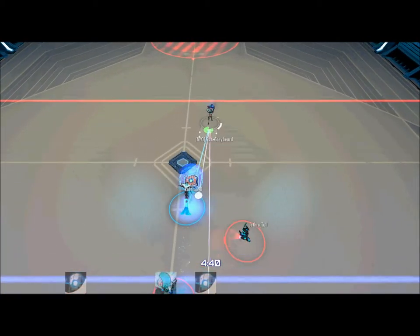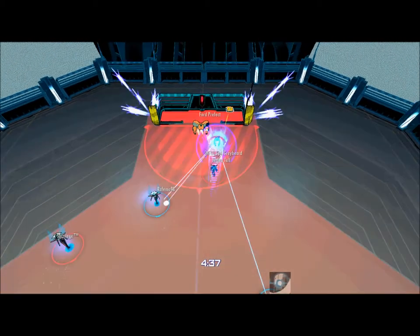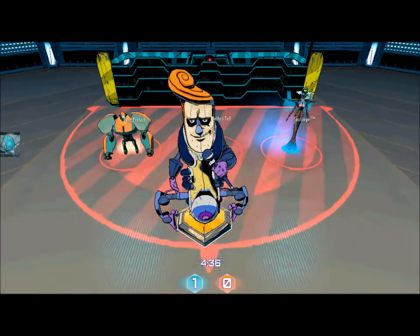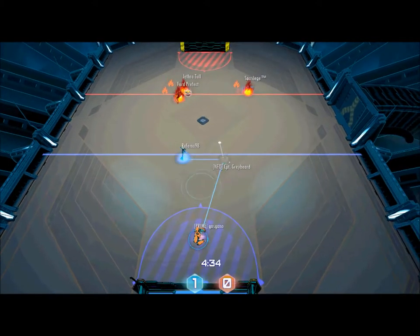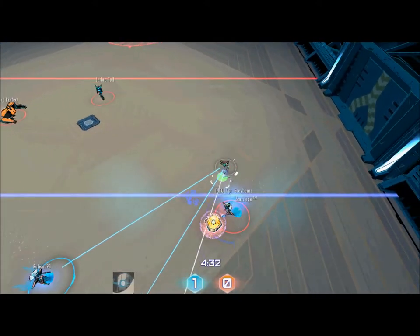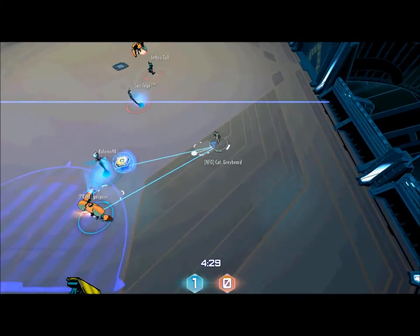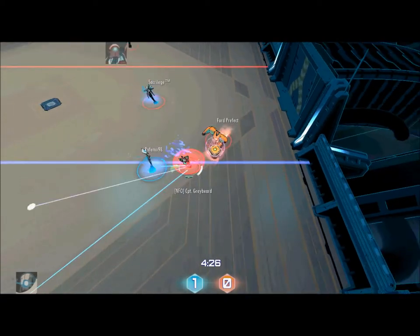First up, let's cover his secondary ability. Stalker can make your opponents look like fools and stop a push's momentum entirely with his secondary ability: Cloak. Cloak turns Stalker invisible, giving you the element of surprise. Use it to steal the disc out of the blue, or wait in a place they might shoot, like next to a wall. You're going to have to predict enemy thoughts and study their patterns to make full use of this ability.